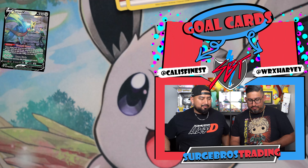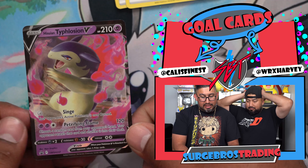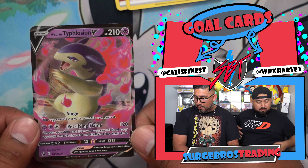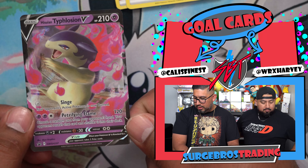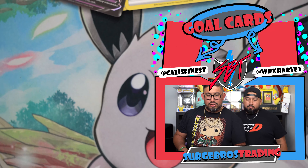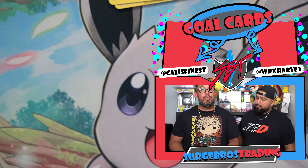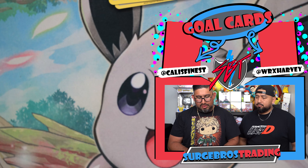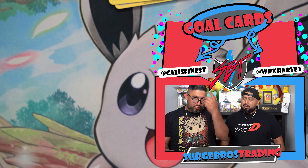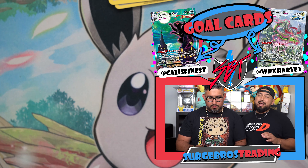Hopefully these tins have winners in them because it's my turn to bring it home. This is the promo card for the Hisuian Typhlosion — looking pretty cool. Sidekick and Fire slash Dark or whatever it is.